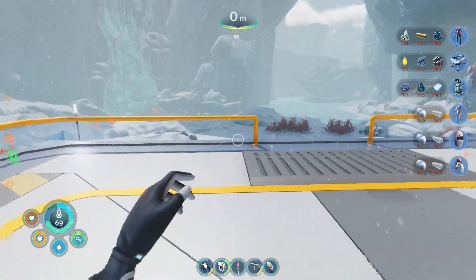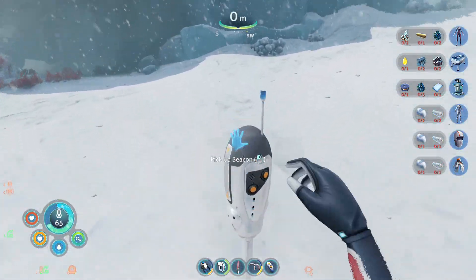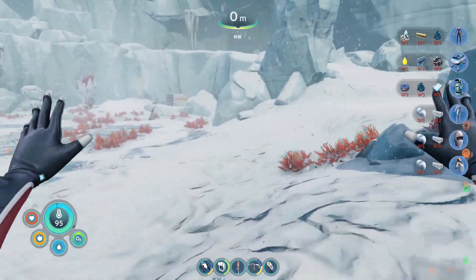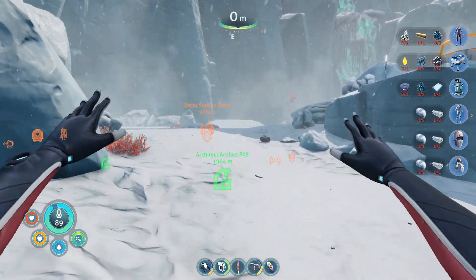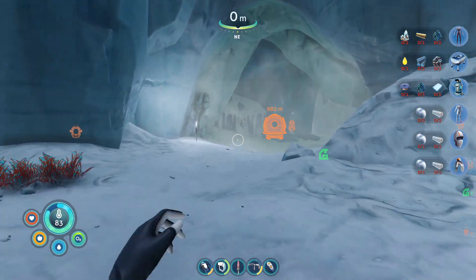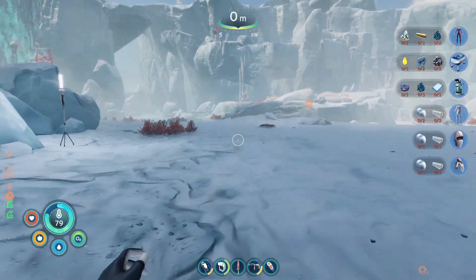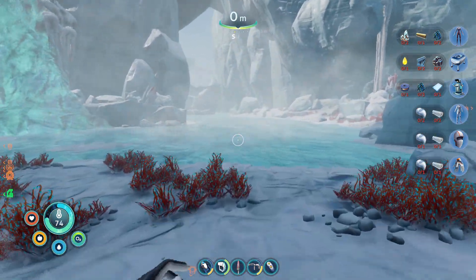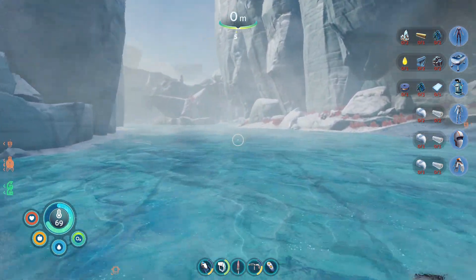It is a landing platform, but there's no fragments. I'm really hoping to get that one snow fox fragment — maybe I missed something. I guess there's no snow fox here. If I've missed something, please let me know. Before we head back to base to craft some stuff, what I want to grab is some snow stalker fur so we can craft the cold suit, and then we won't have to worry about hypothermia as much. We need to find a snow stalker.